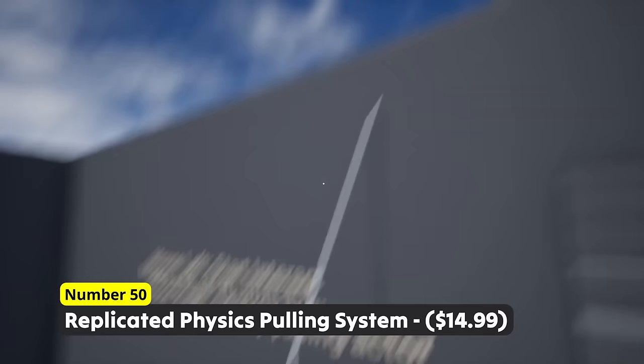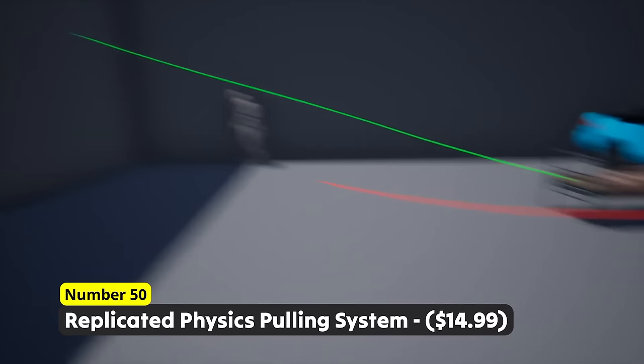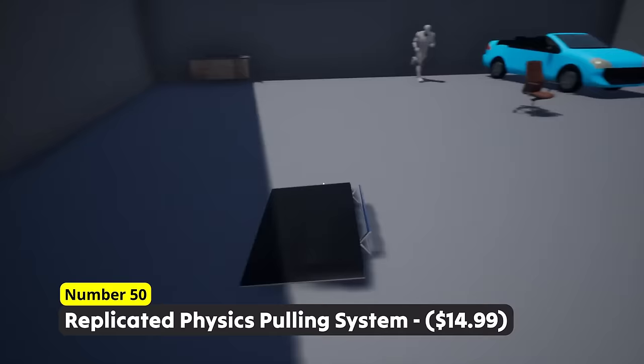Carrying things was never that much fun. Number 50: Replicated Physics Pulling System. Pull physical objects in your multiplayer world. Set plenty of different settings like the force needed to pull an actor or the maximum distance an actor can be pulled away.